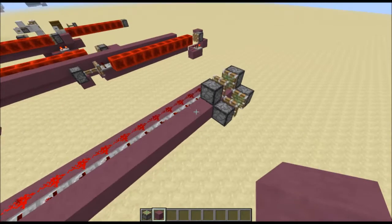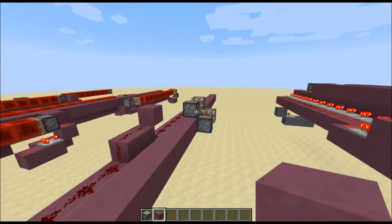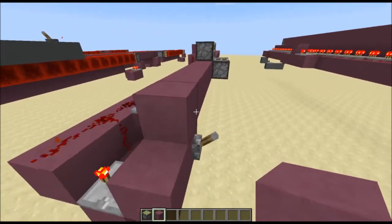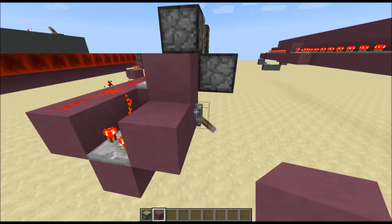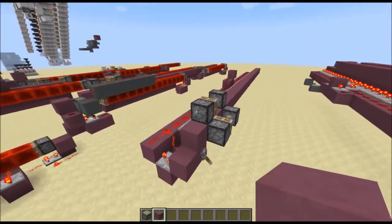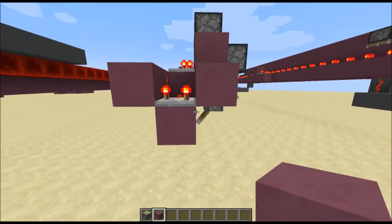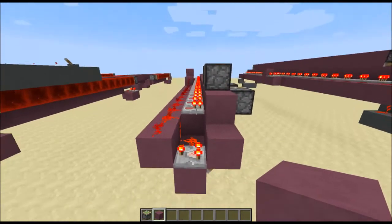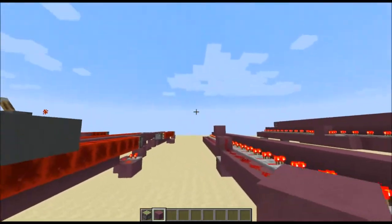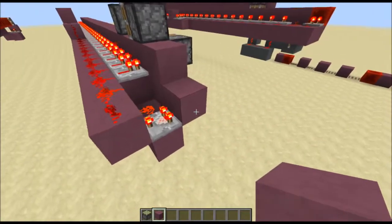After it goes a certain distance, it actually starts unloading, which is kind of weird. So you can see it's fully functioning, and it comes all the way back here — let's just shut it off there. What I did is I took the same system. If you look at the footprint here, it is three wide and four blocks tall. So it is 12 blocks per section along the length, and each time you add a section it's 12 blocks.